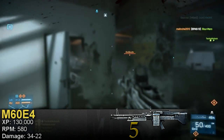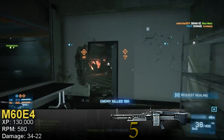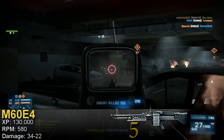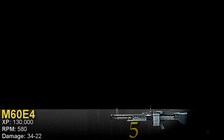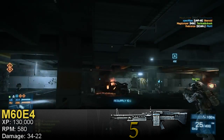The M60 has a damage drop-off range of 8 to 60 meters. If your target is within 8 meters, the M60 will do the maximum damage of 34, which is a three-shot kill. Between 8 and 60 meters the damage drops off linearly, reaching the minimum at 60 meters. If the target is farther than 60 meters, the M60 will always do its minimum damage of 22.